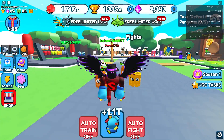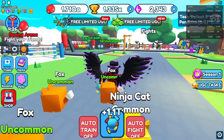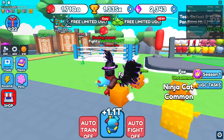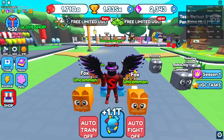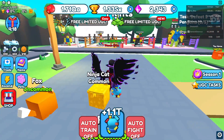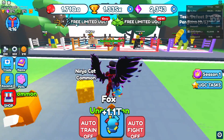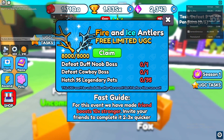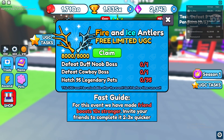Hey, what's going on guys, this is your studio and today we'll be going over how to get the fire and ice antlers here in Punch Simulator. I'll have a game link in the description if you can't find it. As you can see at the top of your screen, it says 'Free Limited UGC' and you have a picture of the fire and ice antlers. Here are the tasks.